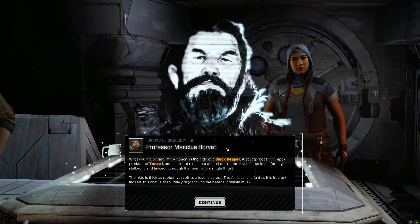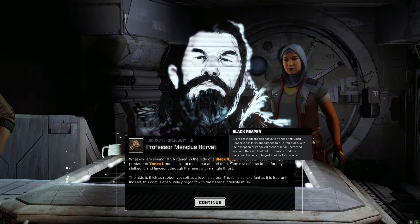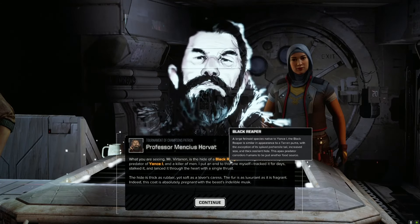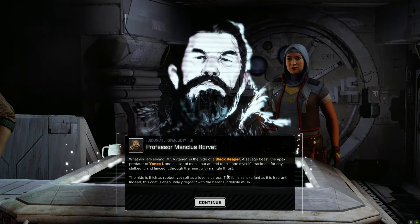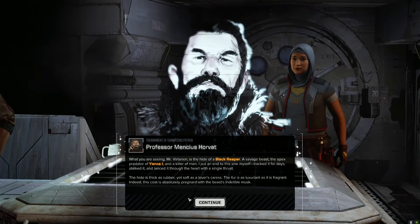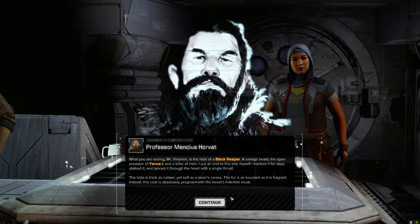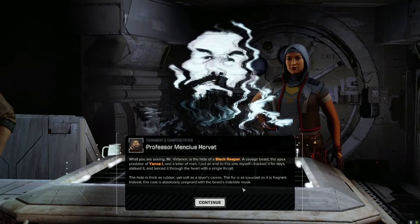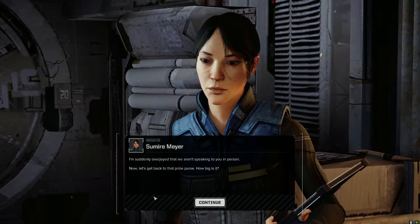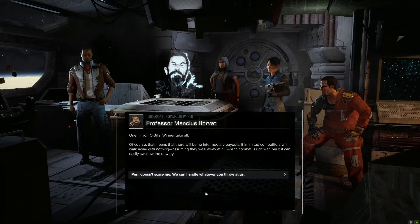I want to know what he's wearing — that's a seriously bold look, Professor. He's wearing some kind of fur. What you're seeing is the hide of the Black Reaper — an apex predator that considers humans to be just another food source. A savage beast, the apex predator of Yance One, and a killer of men. I tracked it for days, stalked it, and then lanced it through the heart with a single thrust. The hide is as thick as rubber yet soft as a lover's caress, fragrant with the beast's incredible musk.